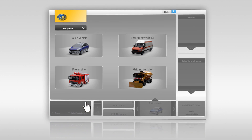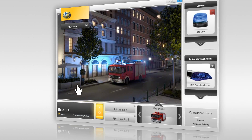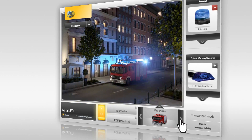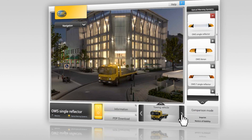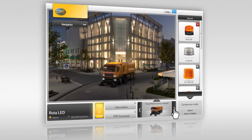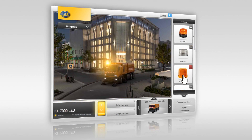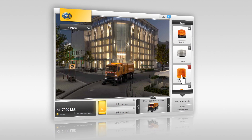Choose from the yellow and blue beacons and optical warning systems in our comprehensive selection. There's a vast range of vehicles available, with the most varied of purposes and locations. Use the realistic environments to test the multitude of configurations and their illumination.